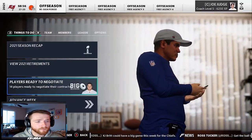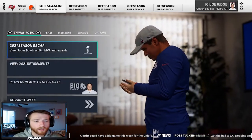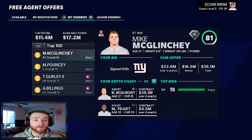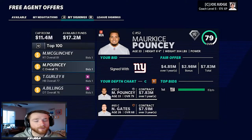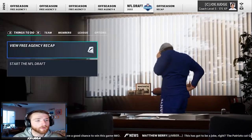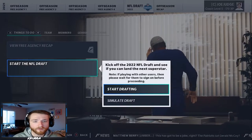We'll re-sign players, do free agency, and catch up at the end of free agency and jump into the draft together. Free agency is over. We signed Mike McGlinchey — locked him up for four years, so we have a right tackle now. Marquis Pounce, even though he retired, we signed him. Signed Todd Gurley and Andrew Billings for some depth. Got better on the O-line, better at running back for depth, and on the defensive line.